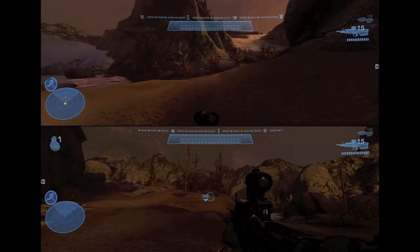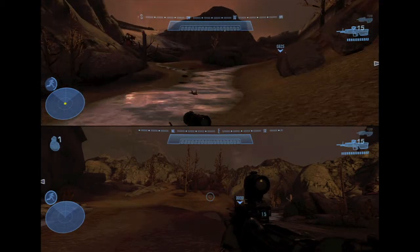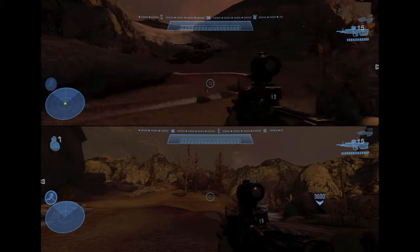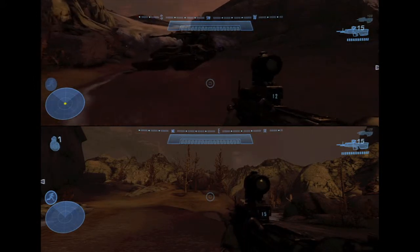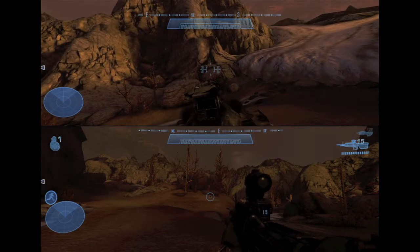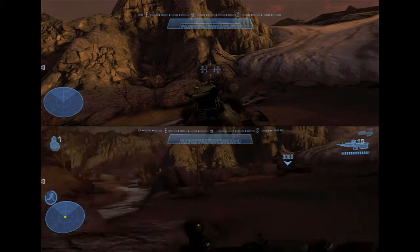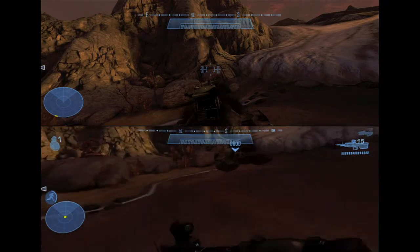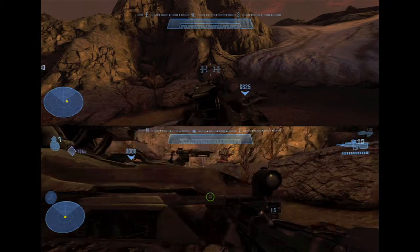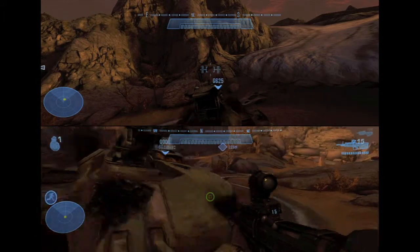I recommend having two controllers for this, or at least two players. What I did is I had my second controller just hang around in the back, so in case I died I had a respawn point. Then I would abandon the tank and take out all the enemies as quick as possible. With the second person you basically have infinite lives, so I just took out all the enemies in the area, and once they were clear I'd move the tank up, then get out and repeat the process.